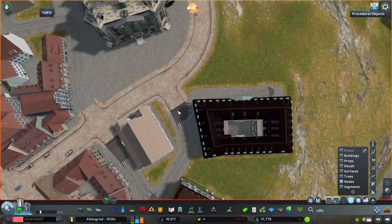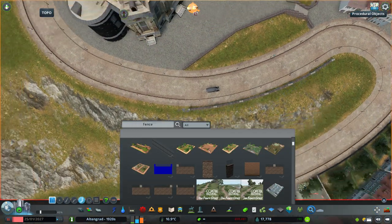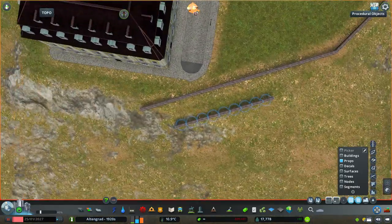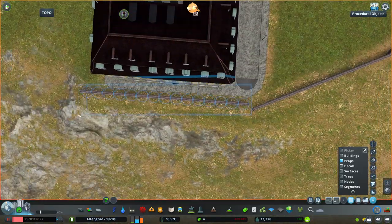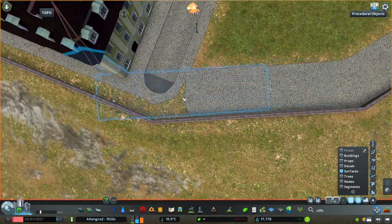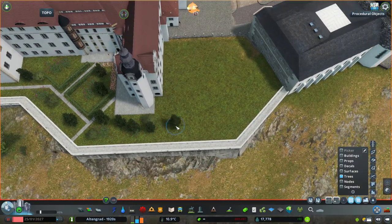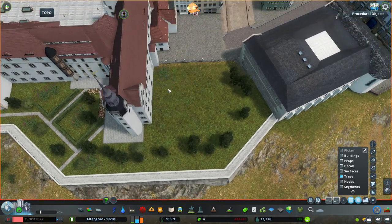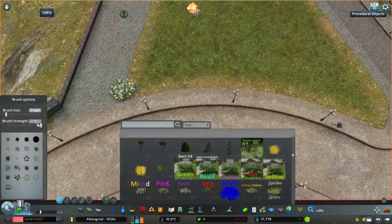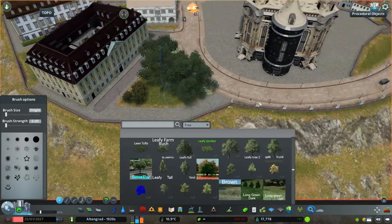This side of the castle hill is going to be a bit more green than the opposite side, which is mostly covered in cobblestone. The opposite side built in episode one is the more official part — where the presidential palace and important buildings are — while this side is a more relaxed, less frequented area. There's going to be a viewing area where people can walk around the edges of the hill and overlook the portion of the city below.